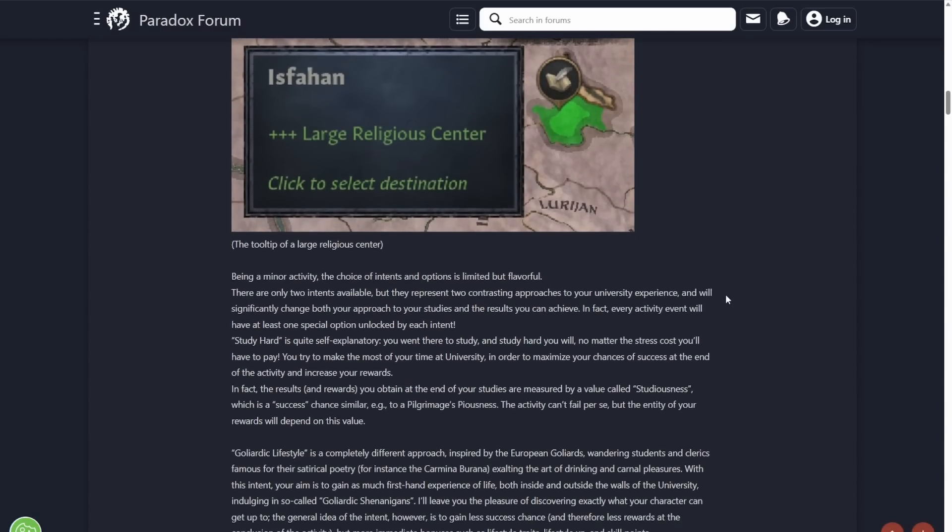Being a minor activity, the choice of intents and options are limited but flavorful. There are only two intents available, and they both represent two contrasting approaches to your university experience and will significantly change both your approach to your studies and the results you can achieve. Each activity event will have at least one special option unlocked behind each intent.